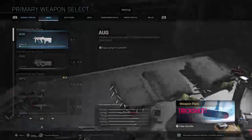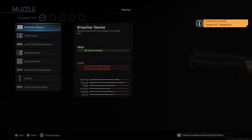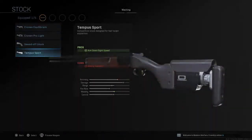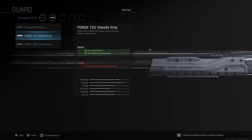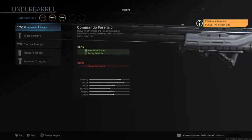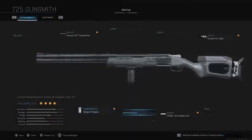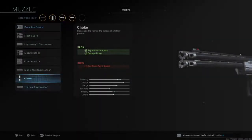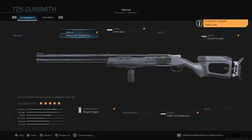Now I'm going to make another 725 class that I actually use myself. Forge Tac Steady Grip, underbarrel either Commando or Ranger — they basically do the same thing. Then a 5mW Laser, which I prefer. This thing already has enough pellet spread reduction.